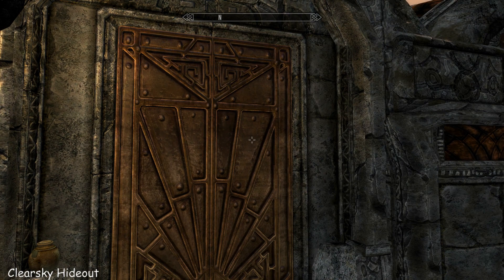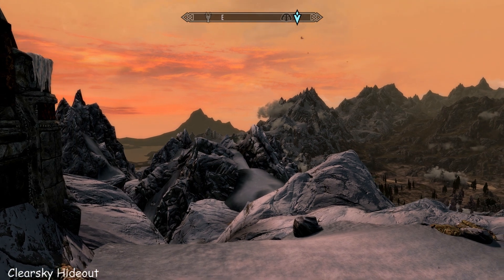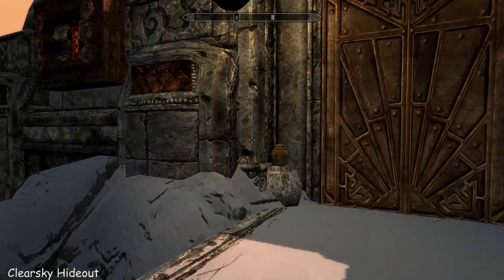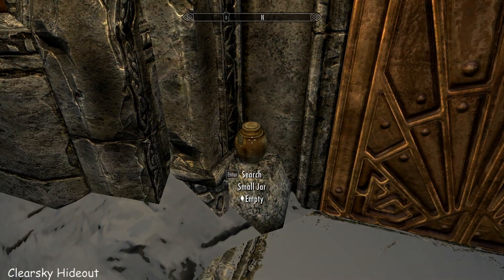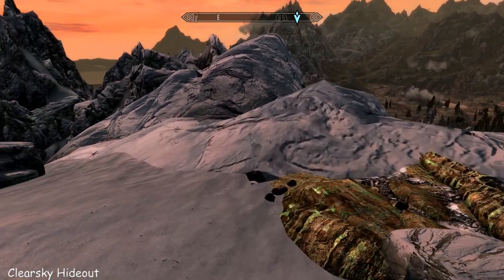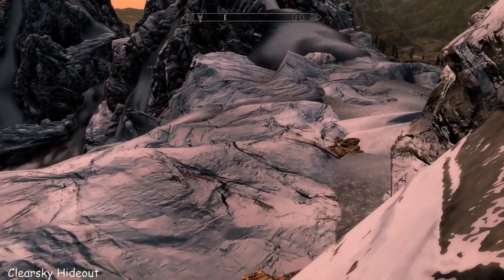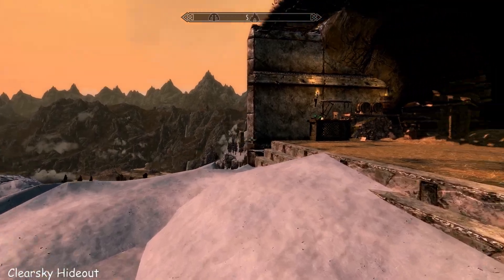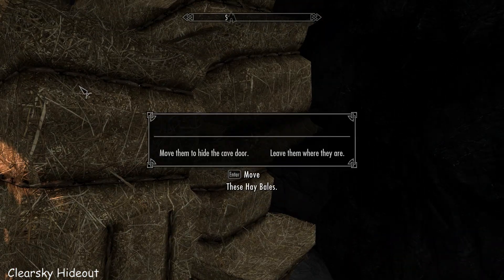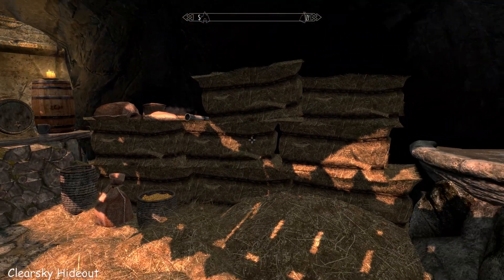This is the house — it doesn't look much from the outside but don't be deceived. To start the mod off, whether you own Breeze Home or not, as soon as you download the mod, a little note wrapped around an arrow will appear on the door at Breeze Home. It leads you to this home, and once you get here, inside the jar is another little note. The only enemies I found up here were a couple of ice wraiths, and that note directs you down to the stable building.